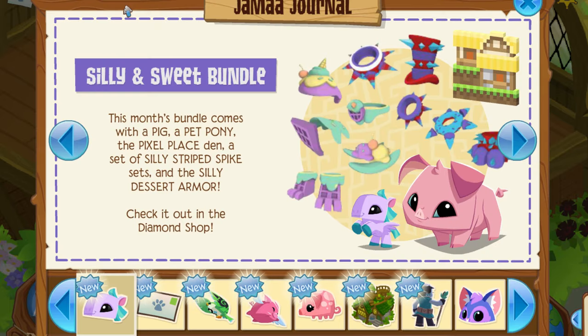This is your average Animal Jam Classic update — not a whole lot of new things going on, but by the title and thumbnail you obviously know what the main focus is. So let's hop into it. The Silly and Sweet Bundle: this month's bundle comes with a pig, a pet pony, the pixel piles den, and a set of silly striped spike sets and the silly dessert armor.